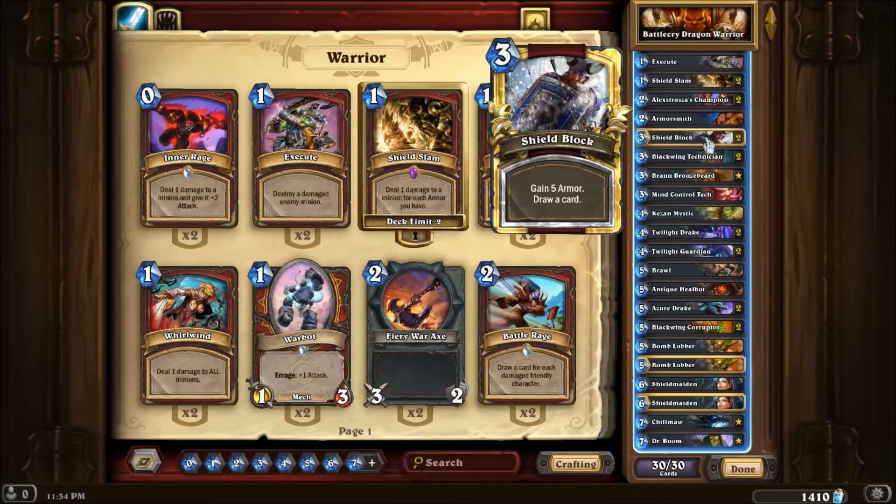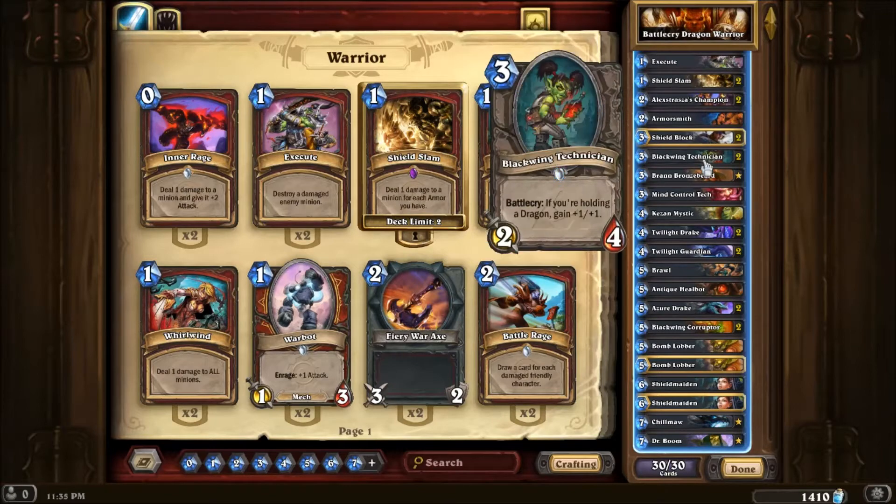Shield Block is basically good for deck cycle to try and get round to the other dragons, because there weren't that many viable dragons to play in this deck. And it also gives armour for Shield Slam. Blackwing Technician — Battlecry and Dragon.